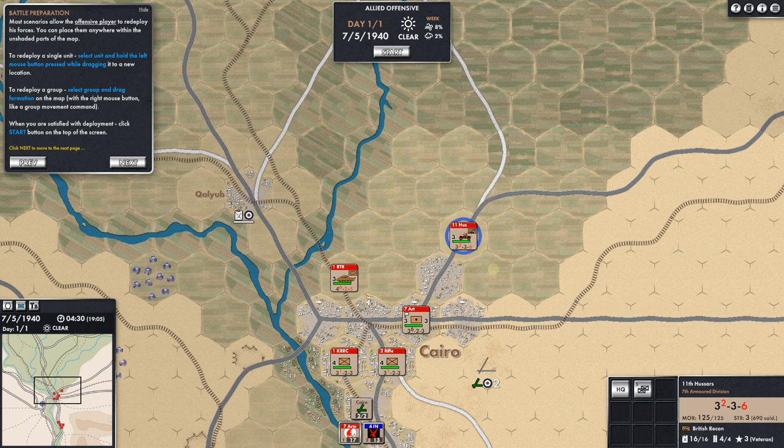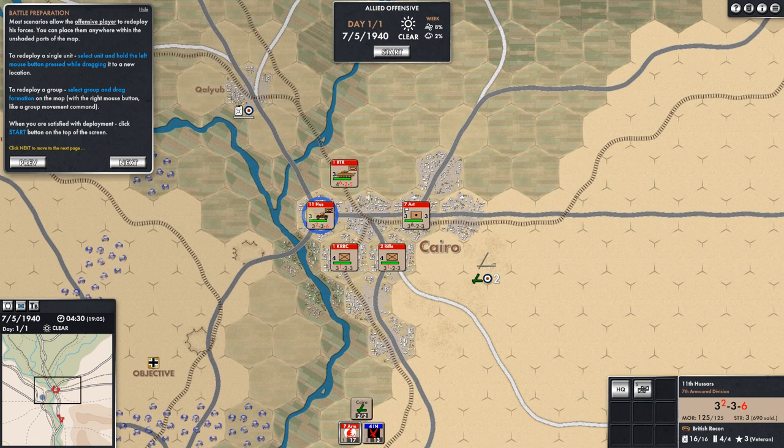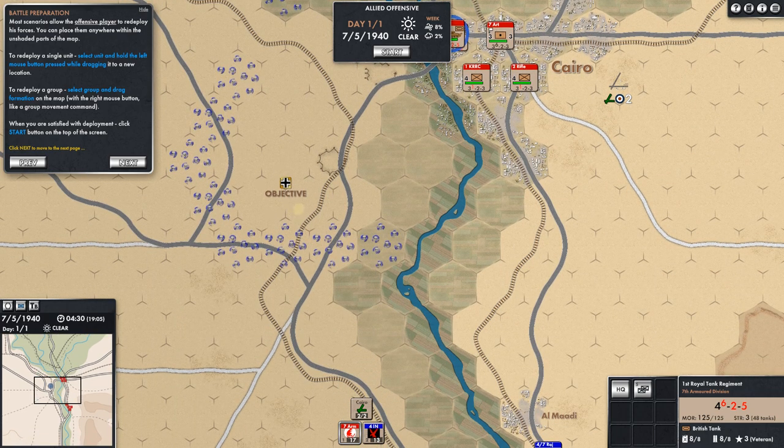We can drag here — holding down the left mouse button shows all the different hexes we can deploy to. I'm going to keep the 11th right there but scoot the artillery up — no advantage leaving it back, may as well get more things in range. Let's put the armor down here so it's ready to cross. You can see the terrain: the road over the river, the bridge, the railroad, the objective, minefields, and the denial hex.